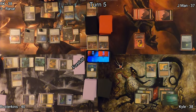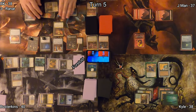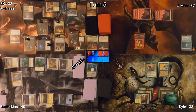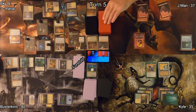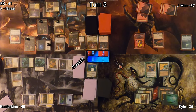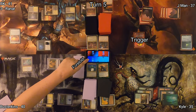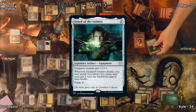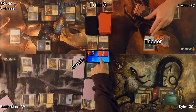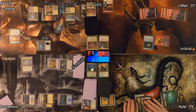I untap, draw for turn, and cast Cruel Celebrant, which triggers Edgar's Eminence ability, giving me a 1/1 Vampire. These creatures enter the battlefield with a plus one, plus one counter. I go to the red zone with my Vampire Nighthawk at Kyle, dealing him some damage. Jayman casts Anger of the Gods, dealing three damage to each creature, and instead of destroying them they are exiled. He followed up by playing a Mountain, pinging us for damage, then swings with his Lagac at Kyle, triggering his Sword of the Animist to find a Mountain and ping opponents again.